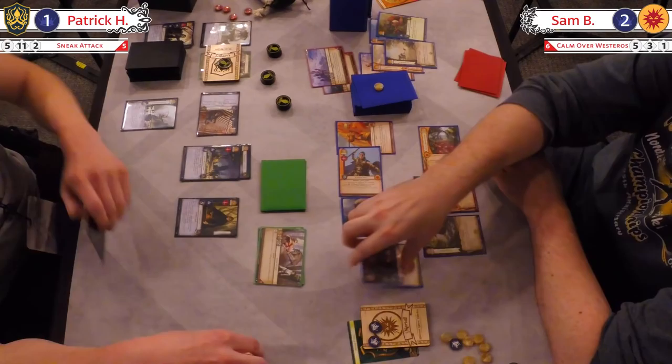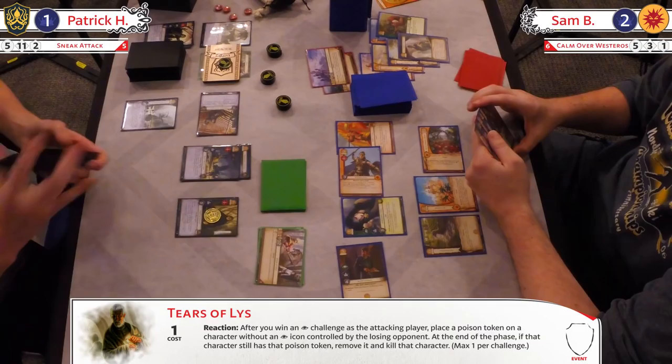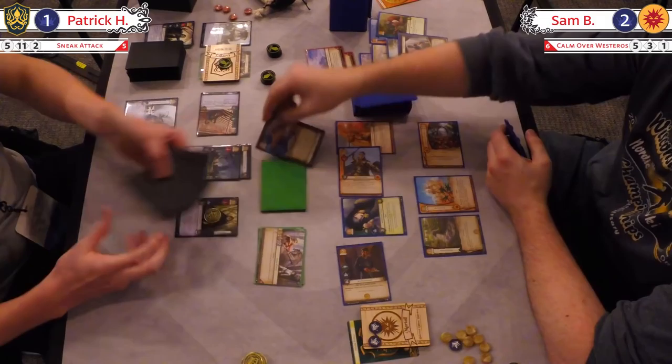Fishmonger goes to the yard. We have an intrigue challenge. Tears of Lys going on Balin. Oh my goodness, heal him — somebody get him some heals. Where's the antidote? He's going down at the end of this phase. He's going down — the poison. You just drank the poison. Put it in the tea.